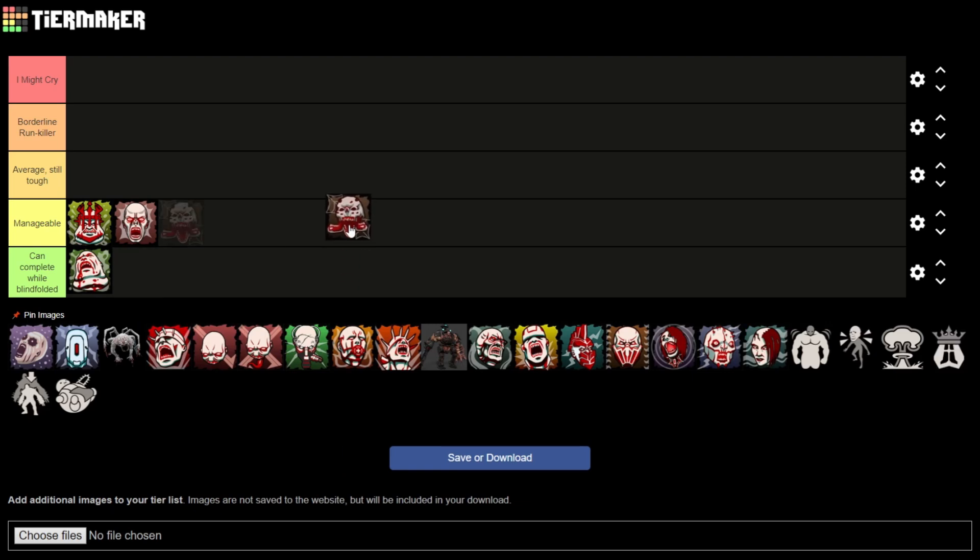Crawlers — the Gas one, the Elite Crawler, is more annoying, but this one isn't too bad. I'm pretty sure Crawlers do have their own exclusive round, but I can't exactly remember; it's been ages since I played Endless Mode. In general they're just really easy to kill, just like Clots — any gun will do.